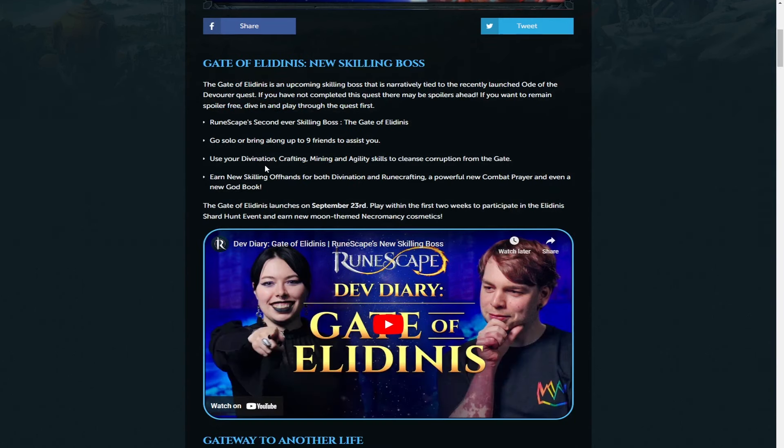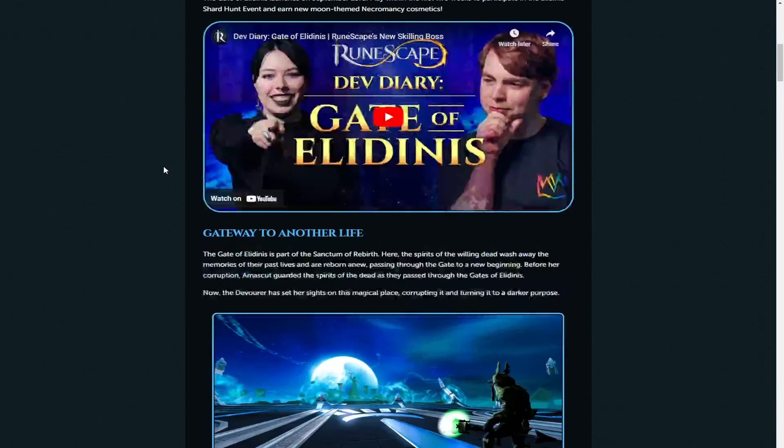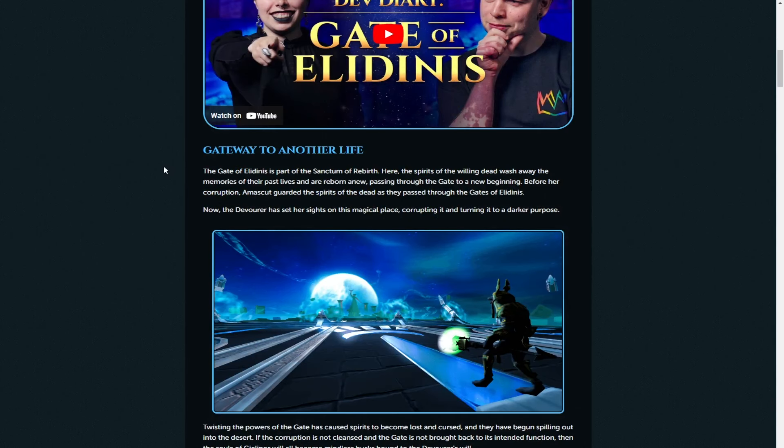It highlights the main skills we're going to need: Divination, Crafting, Mining, and Agility are all going to be involved in the different parts of the boss fight. There are multiple parts to the boss fight as well, and you can earn new skilling off-hands for Divination and Runecrafting, a new combat prayer which actually looks pretty good, and a new god book which also looks very good for skilling if done in the correct way.